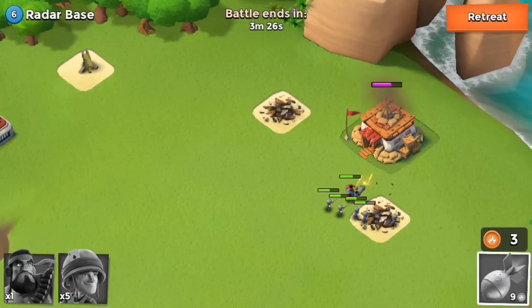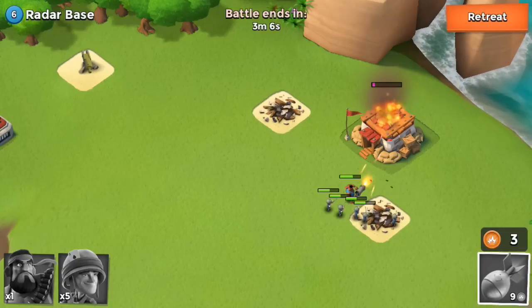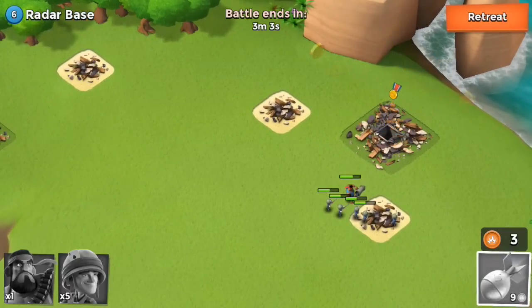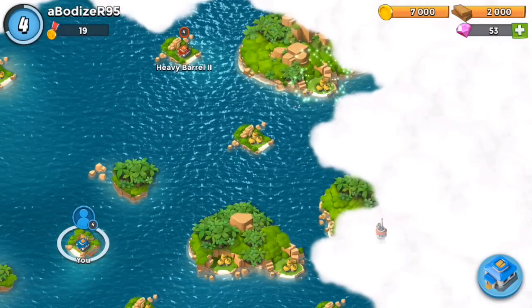It's like the Giant in Clash of Clans attracting defenders while archers and barbarians keep attacking without getting hit. However, the mortar hits everything in an area, so you need to destroy the mortar first with the artillery. Then the machine gun and sniper tower will keep attacking the Heavy instead of your other troops.